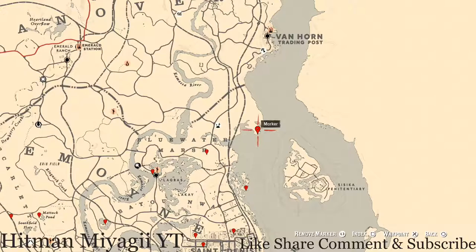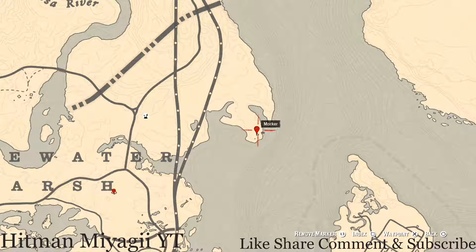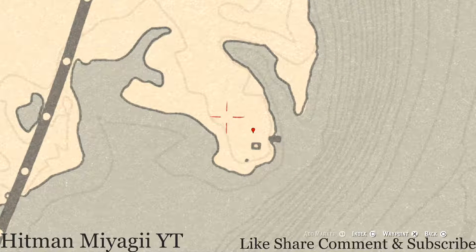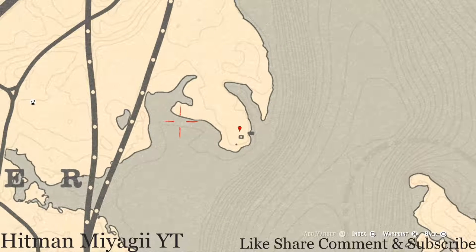Starting with the item I have most highly marked: right here at this location in the Lemoyne area of the map, you guys will get a family heirloom. You do not need your metal detector for this item because it's a dig spot. When you come over to this area, use your eagle eye and you should see the indicator to let you know you can dig here. This family heirloom is a metal hairpin.